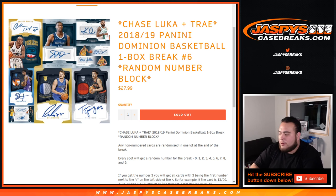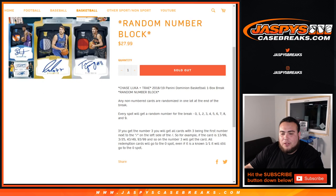Every spot gets a random number from the break, 0 through 9. It's a random number block. As an example, if you get 3, you'll get any card with 3 being the first number next to the dash on the left side. So for example, 13 out of 99 would be the hit for number 3 — 33, 43, 49, 93, 99, etc. Number 3 would get that card. All redemption cards go to spot 0, even if it's a 1-of-1.